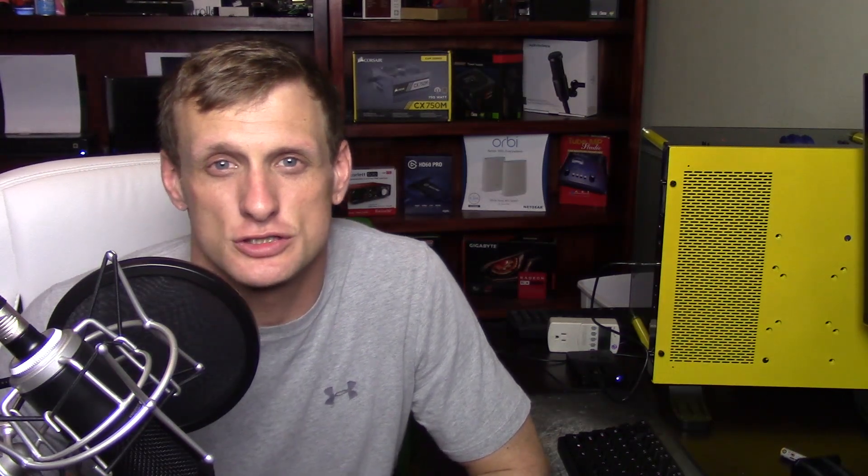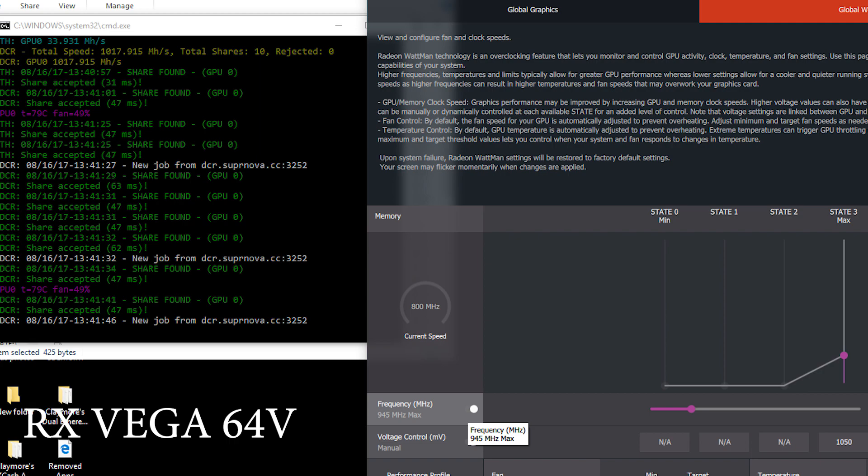Once I started talking about this in comment sections and on Twitter, a very friendly subscriber sent me a screenshot of him with the same issue, albeit with much better hash rates on RX Vega 64. Even though RX Vega 64 with the new driver does improve hash rate quite a bit, it unfortunately still has this bug. If you look at his global Wattman settings, you'll see that while the miner is running with the mem clock turned up to 945 MHz, the current mem clock indicator is showing 800 MHz.